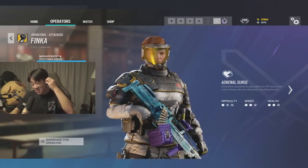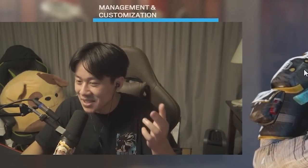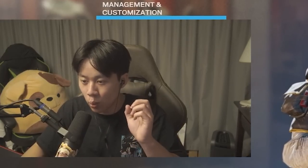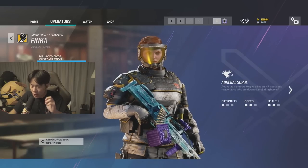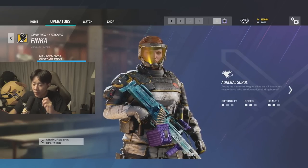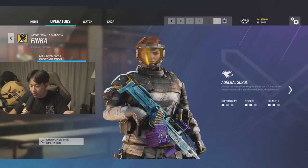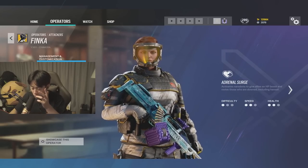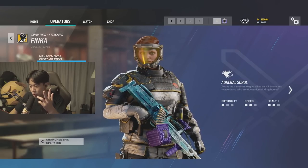Next up is Finka. Activate your surges when even one teammate loses a little HP — use it. A big mistake is activating boosts when everyone is full HP. It's appropriate if you're about to get into a gunfight, but don't use your boost randomly without meaning. Like Zofia's gadget, it's better to use them all before you die than to die with two surges left.